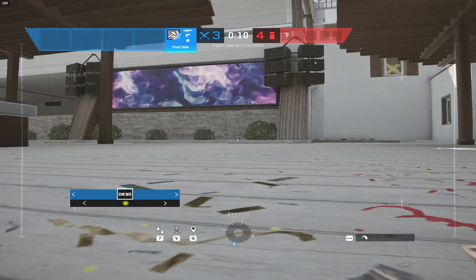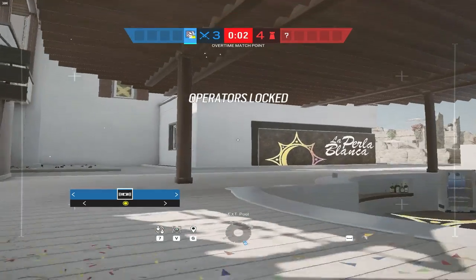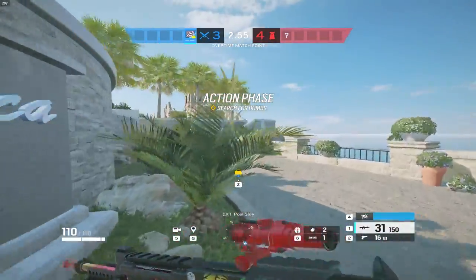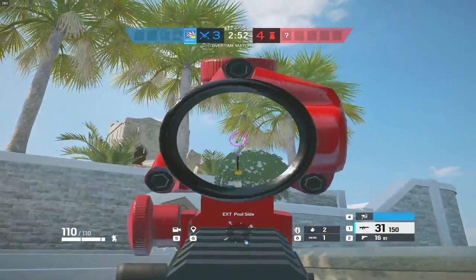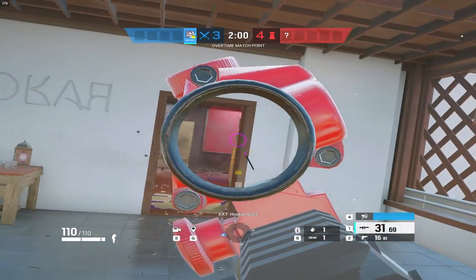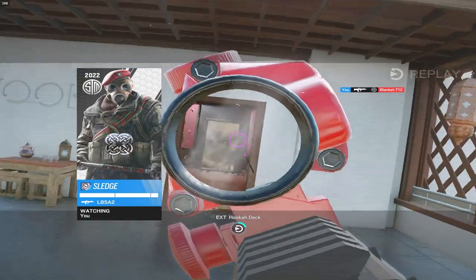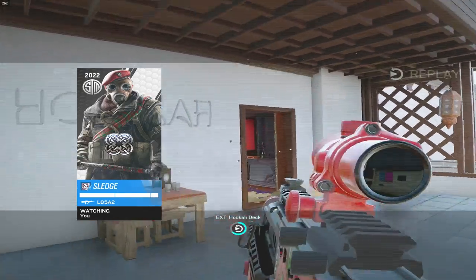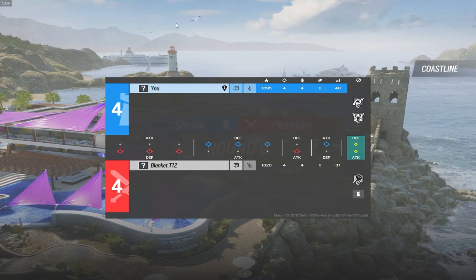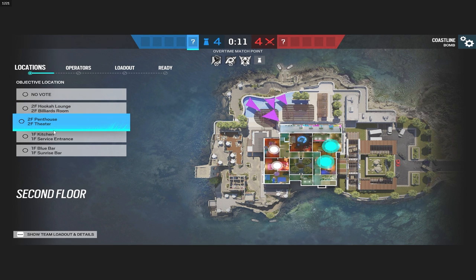This round is fairly important — it's match point, and also because he's won one attack round. For me to win I also have to win one attack round, so I'm very much against the odds considering I have not won a single attack round yet. There we go — finally! He did the same thing he did last time on hookah, so I just pre-fired it this time. That's exactly what I should have done the first round.